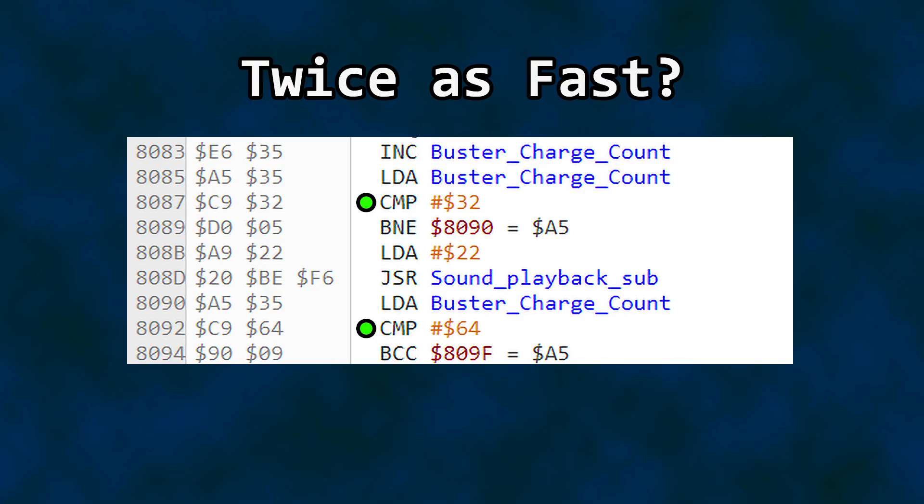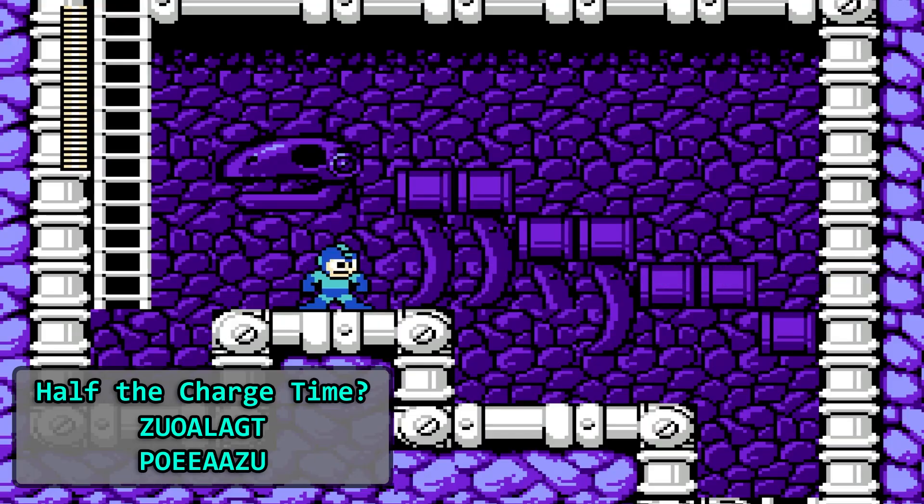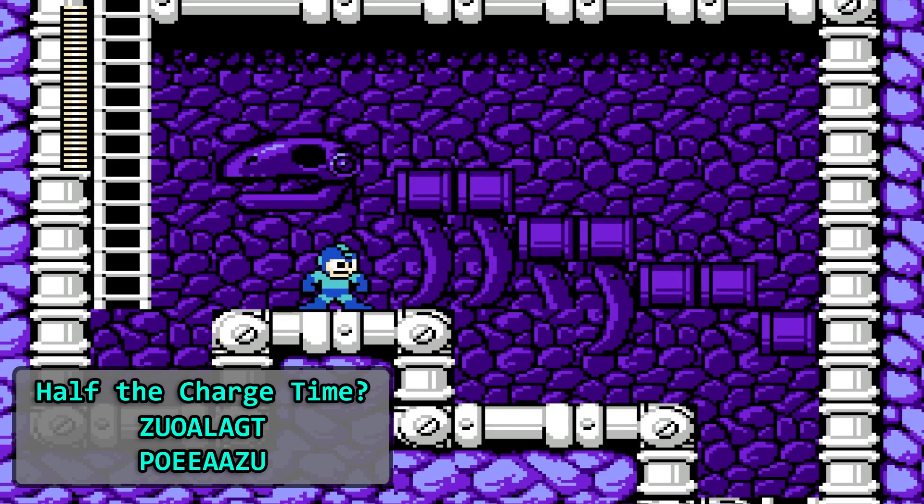Those two hex values 32 and 64 are related to the two blast types — they seem to be a timer threshold of sorts. Let's cut them in half and see what happens. And just like that, the Mega Buster charges in half the time. But there are a few side effects. Guard your ears for this one — it is rather unpleasant. I did rather dislike the sound the unmodified game makes after the Mega Buster is fully charged, but this modified version is even worse. I'll come back to this.